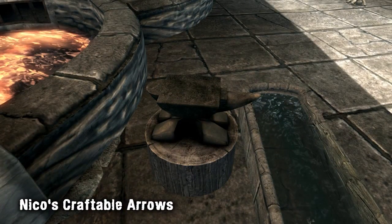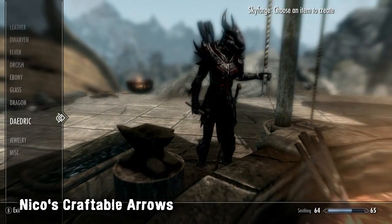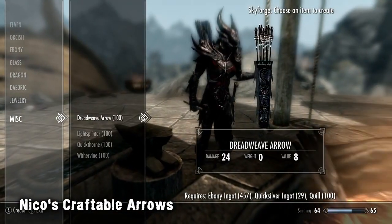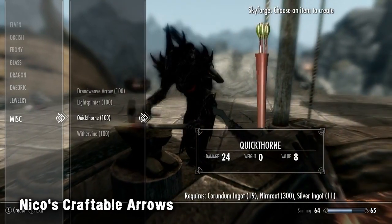Next up we have Nicol's Craftable Arrows, a mod that adds four new types of arrows to Skyrim. The mod adds divine arrows that are very dark, light splinters which are made of maple, quickthorn made of rosewood, and dreadweave which are dark arrows with hawk feather flights and steel tips.